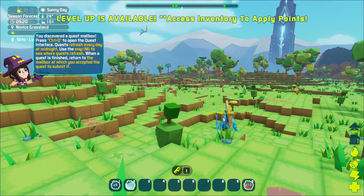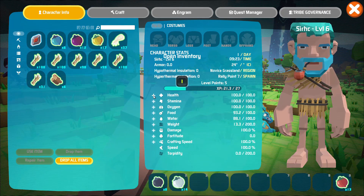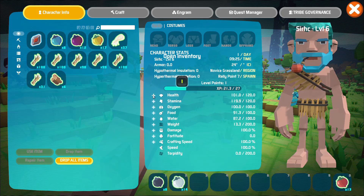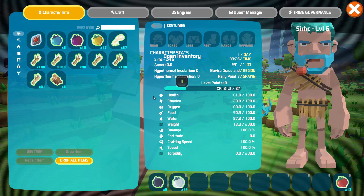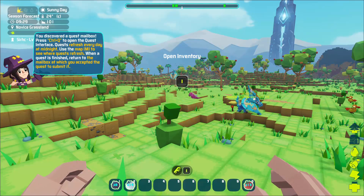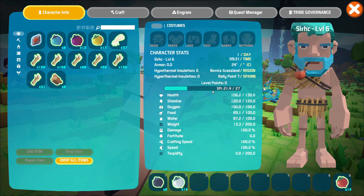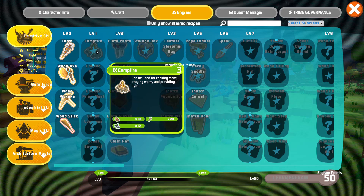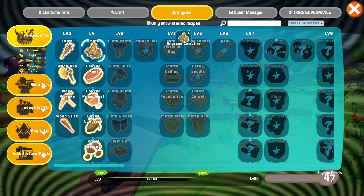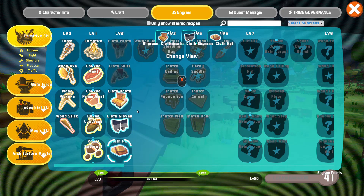The cartoony nature of it all drew me in. Anyway, we have leveled up to level six. At the beginning I'm going to put some points into health and stamina so that we can run faster and hopefully survive some attacks. We also have engrams — we can unlock recipes — and we get engram points whenever we level up, so I'm gonna purchase some of these things.